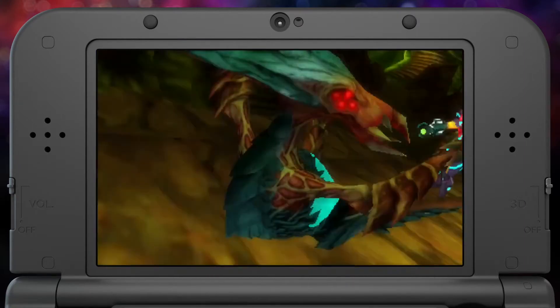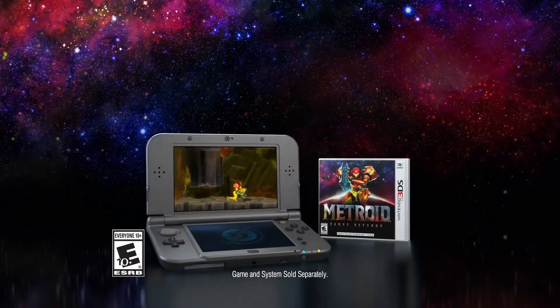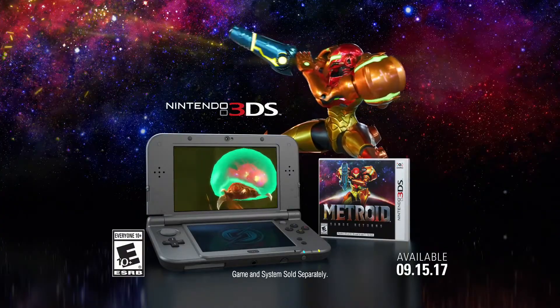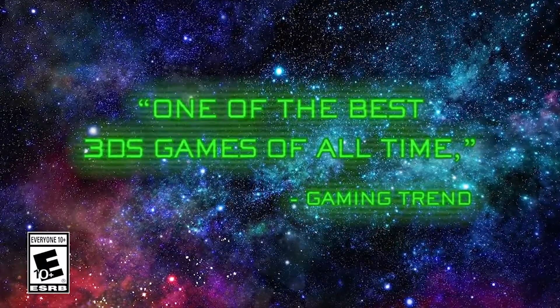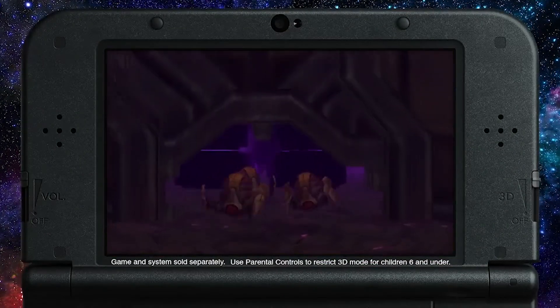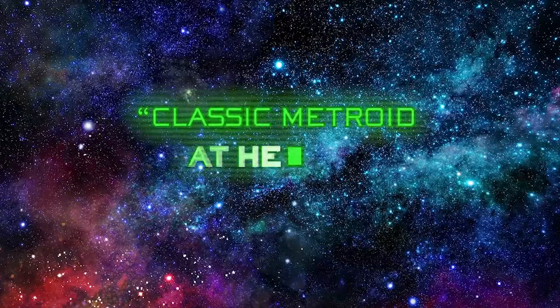Samus Returns tells the tale of bounty hunter Samus Aran's quest to exterminate every last Metroid — the titular species of deadly aliens — in order to prevent their weaponization by rogue space pirates. While Samus is tracking down Metroids in almost every Metroid game, this new entry is notably different in tone due to its explicit goal of Metroid extermination. At all times, a counter on the screen tracks the number of Metroids still alive, ticking down one at a time with every boss fight.